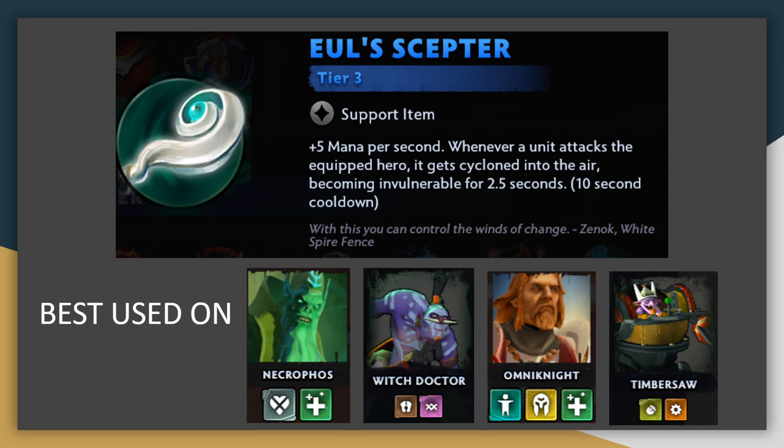Moving on to Tier 3 items, we've got Yule's Scepter. It's a bit like Force Staff — it will take a unit out of the fight for a few seconds — but it triggers on any attack, not just melee like Force Staff. It does leave the target in place, so right after they come back down they can just continue attacking, making it a little less good at protecting carries like Dragon Knight or Sniper. The mana gain makes it ideal for units with short cooldowns who also need protection, like Necrophos, Witch Doctor, Omni Knight, or Timbersaw, who can really efficiently use both halves of this item.